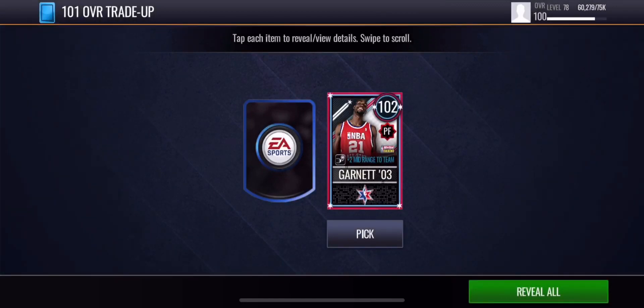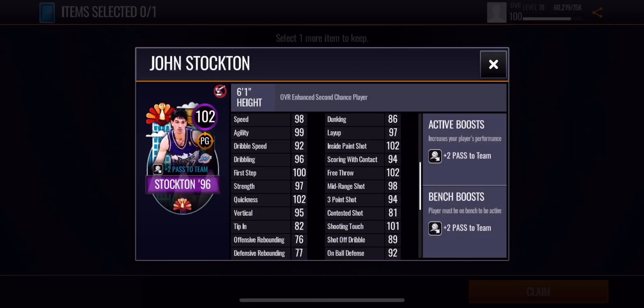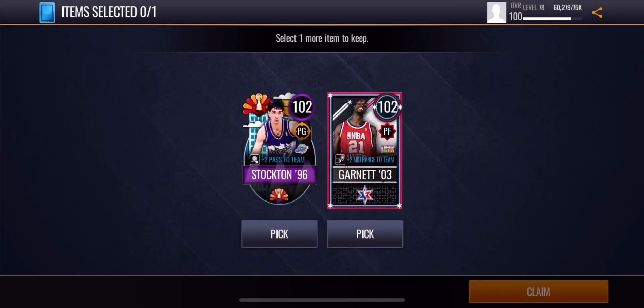Let's see who the other player is — okay, John Stockton, that's not bad! So the point guard is John Stockton, shooting guard is Luka, small forward defense, power forward is KG, and center is Bill Russell.